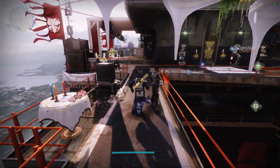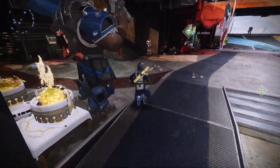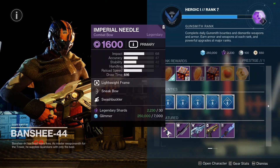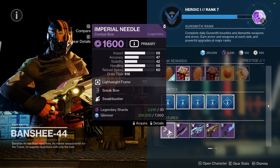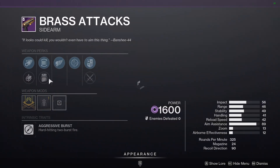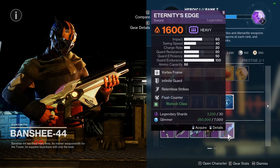The next thing I want to check is the Gunsmith, because he always has some decent stuff. He's got an Imperial Needle with Sneak Bow and Swashbuckler — I would not pick that up. I would pick up this Brass Attacks for PvP. This is a decent Brass Attacks roll for PvP right here.